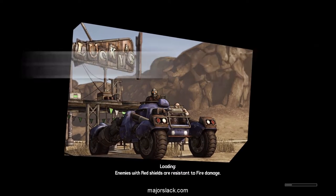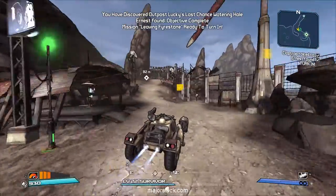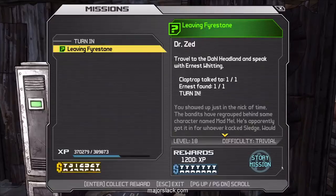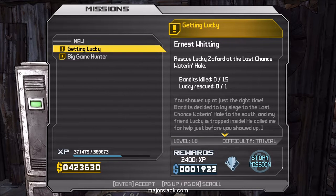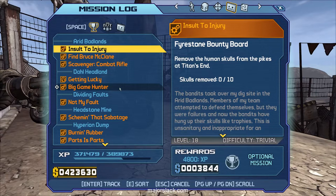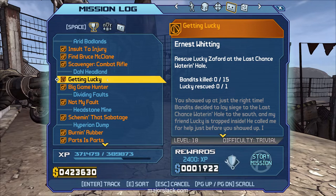We're leaving Firestone. The first objective is to meet Ernest Whiting, just around the corner and up the hill. Turn in the mission Leaving Firestone, get the new plot mission Getting Lucky, and Big Game Hunter. Big Game Hunter is rated at level 20 — but that doesn't work, because Big Game Hunter is an optional mission. I already tried this in a practice run and opened up the Hyperion Gift Shop — no legendaries. It's this mission, Getting Lucky, which you have to complete, which will unlock the first plot mission rated at level 20.